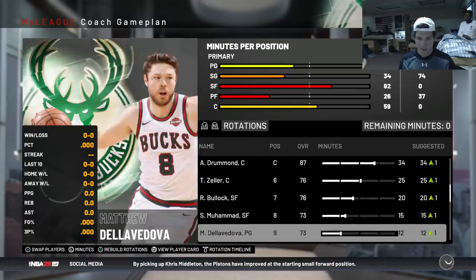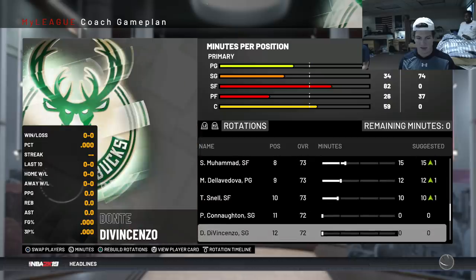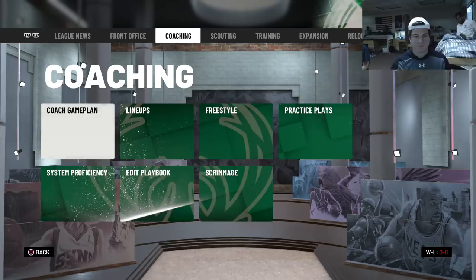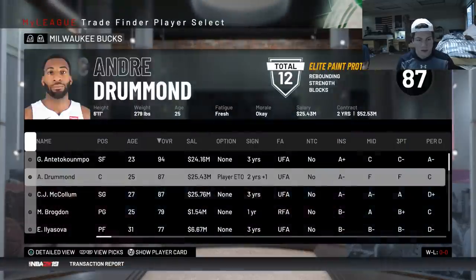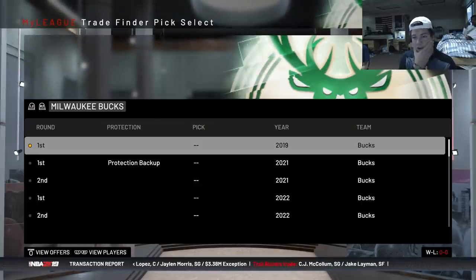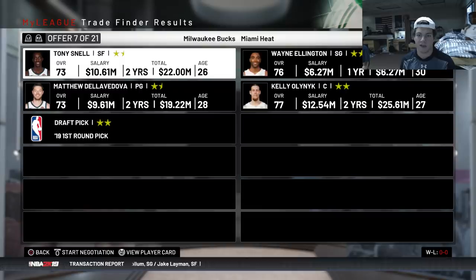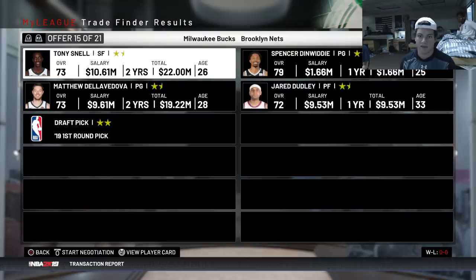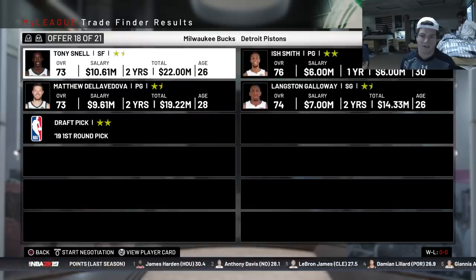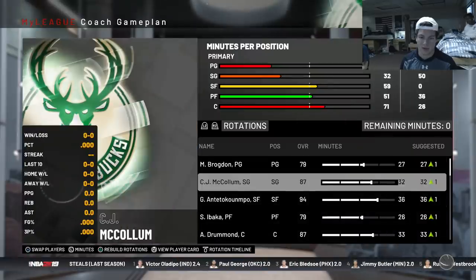I don't want Ilyasova really starting. Thinking about packaging Shabazz Muhammad and Dellavedova - going with Dellavedova and Tony Snell. Not really sure what I can get at the power forward position for them. Going Tony Snell, Dellavedova, and I'll give my first round pick this year as well. I need some sort of power forward - Bobby Portis isn't bad but he's a free agent. Serge Ibaka is honestly not bad for a year because then I can trade him - picking up Serge Ibaka and Greg Monroe.